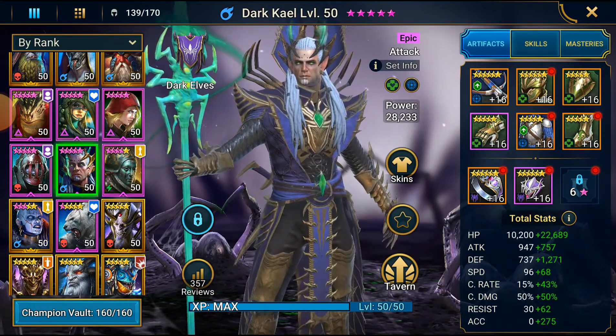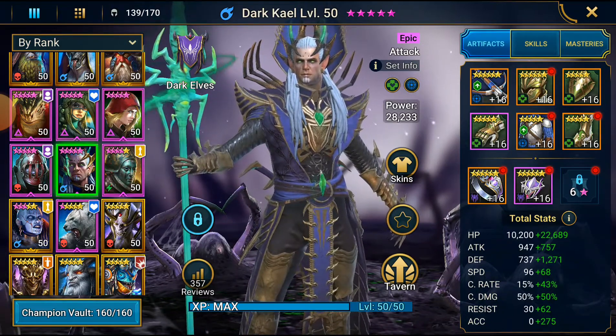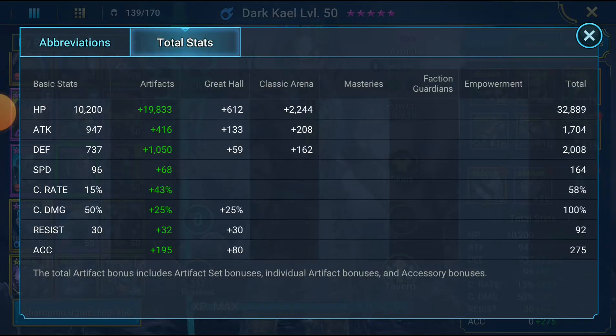He is at level 50 and I've still been having fun with him. We can't go over the base stats realistically — I normally do that when they're 60 — so we'll look at how he's built. He currently has 32,889 HP, 1700 attack, 2000 defense, 164 speed. When I glyph it, potentially when I get a banner, that might push it up considerably. 58% crit rate, 100% crit damage.